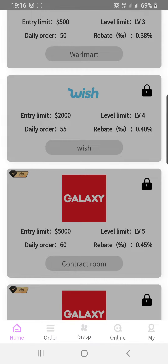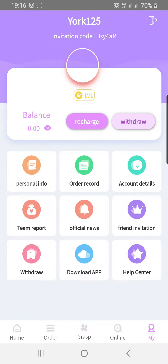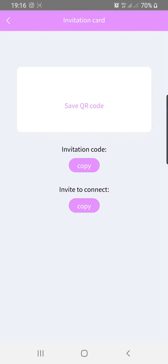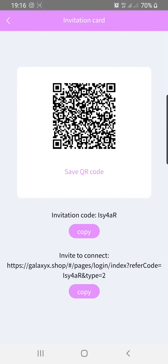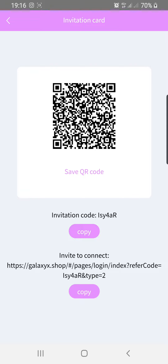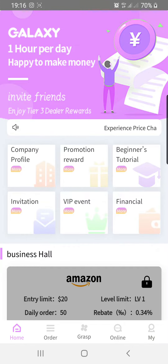Hi everyone, welcome to another platform called the Galaxy Shop. I'm going to take you through how it works. If you want to invite someone to join your team, just come to this section — 'Invite to Connect.' This is the link, so you copy this to the person and the person becomes a member of your team.